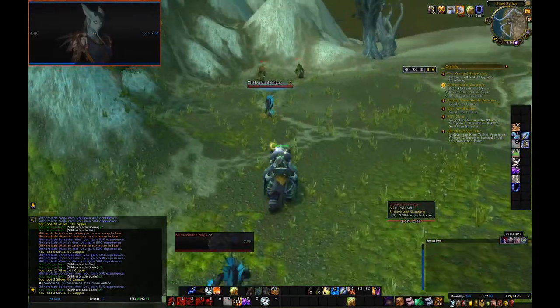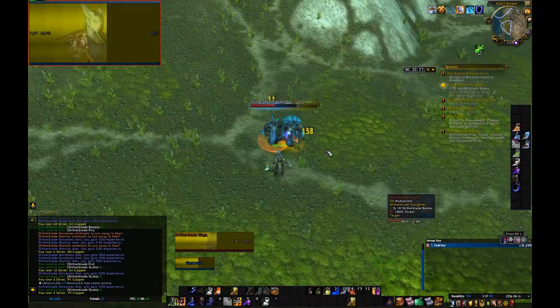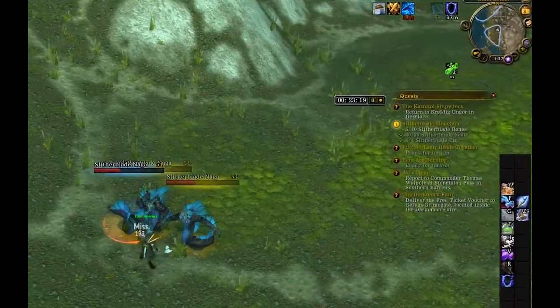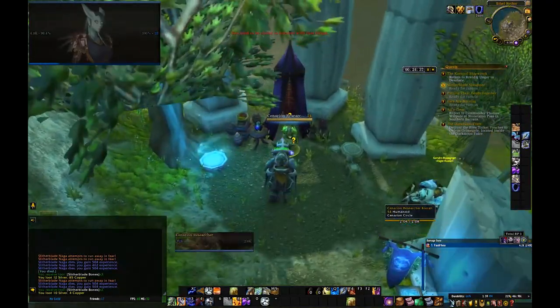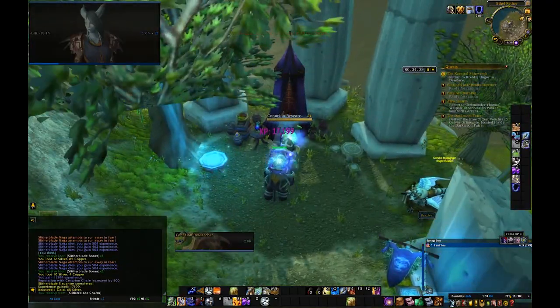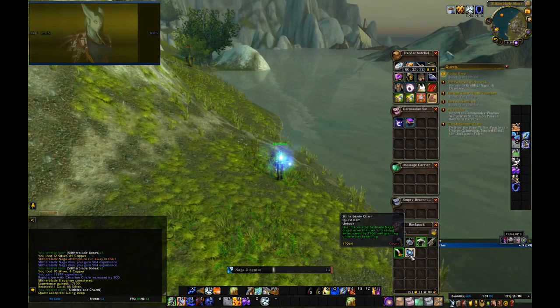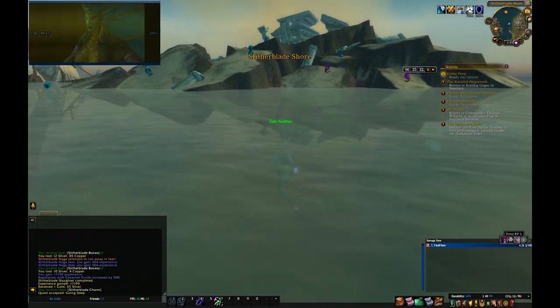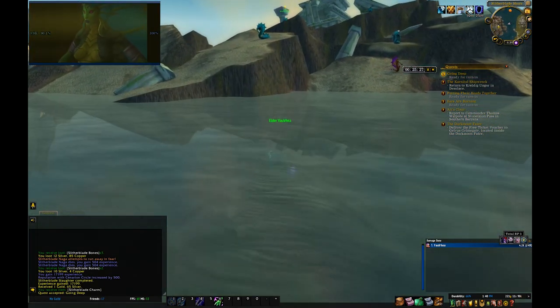Tip number 10: There are mobs called the Slither Blade Naga which you will have to kill. Be very careful when engaging them in melee — they apply a stacking poison debuff which deals a ton of damage. Tip number 11: At one point you will get a quest called Going Deep. For this quest, you will get an item called a Slither Blade Charm. Use it underwater to transform into a Naga, which will drastically increase your swimming speed. Very important.